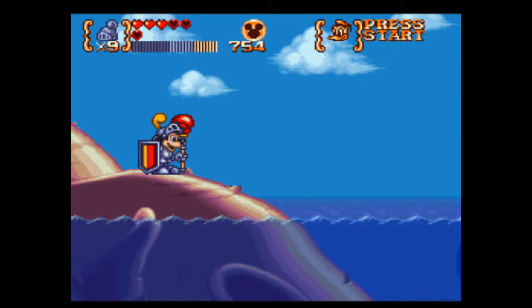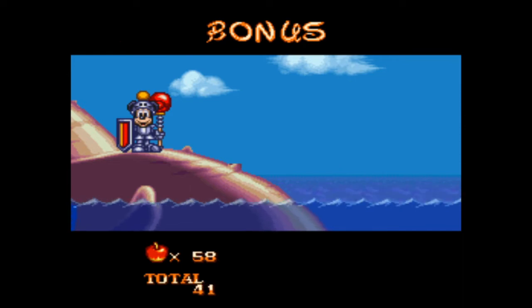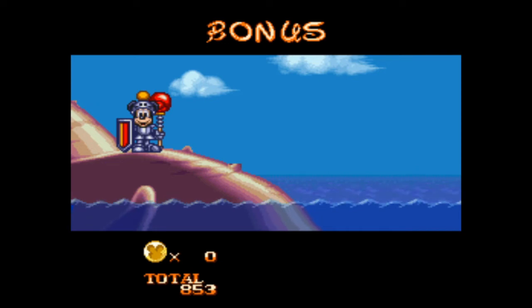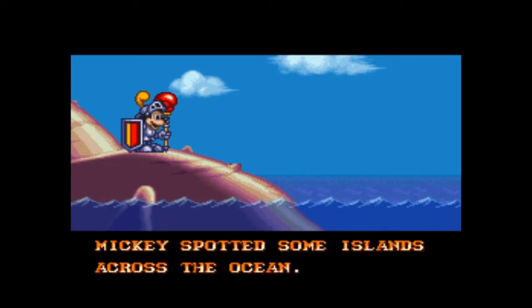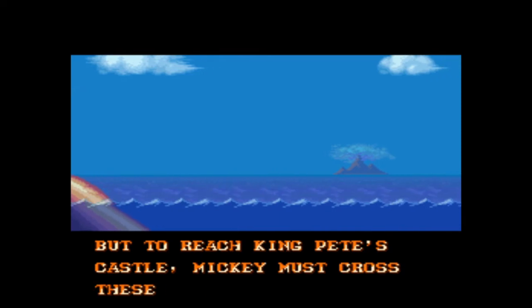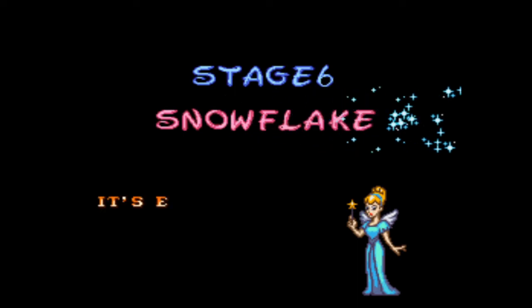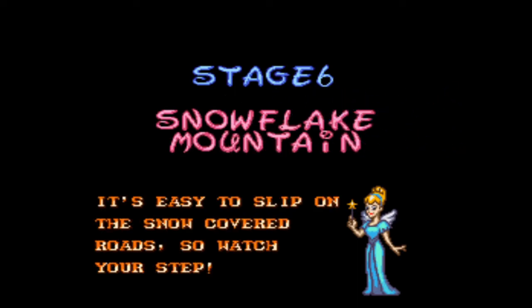Yeah! I actually didn't lose a life this time. That stage went a hell of a lot better than the previous one. Mickey spotted some islands across the ocean — they were the North Isles, home to King Pete. But to reach King Pete's castle, Mickey must cross these snow-covered peaks. Unless he sees a castle, how would Mickey even know that King Pete's in that specific castle? Like, this is his first visit here. Snowflake Mountain — it's easy to slip on the snow-covered road, so watch your step. I guess I'll just climb this random mountain.